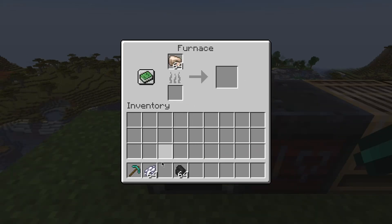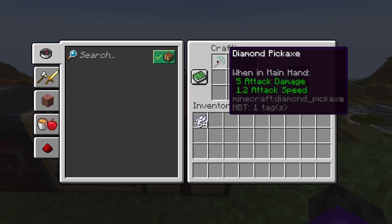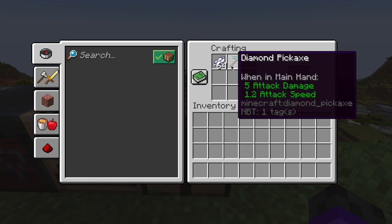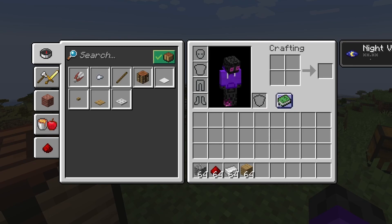Sometimes only certain items will get moved, like fuel into the bottom slot of a furnace. Then you can shift-click stuff onto a crafting grid, but that works only for the crafting table and not in here. You can also move items in there from your hotbar using the hotbar keys.